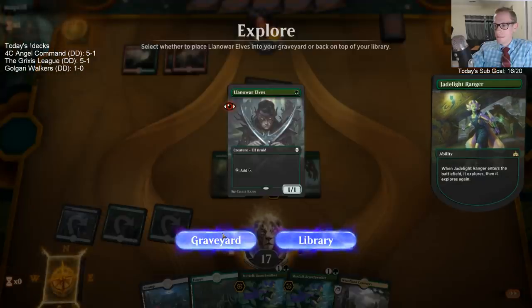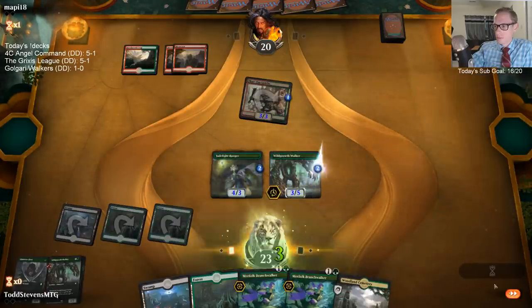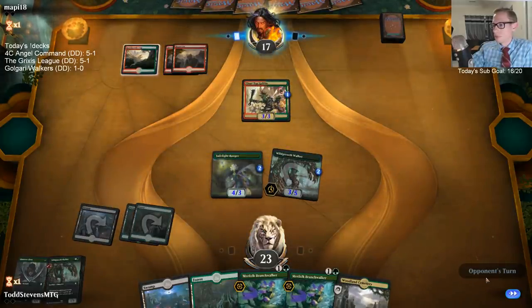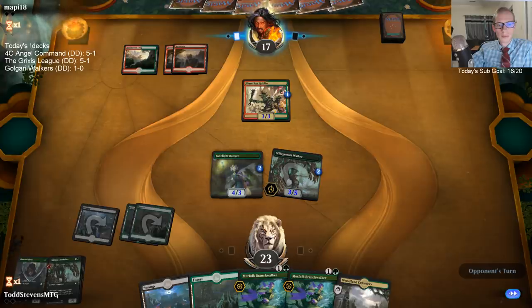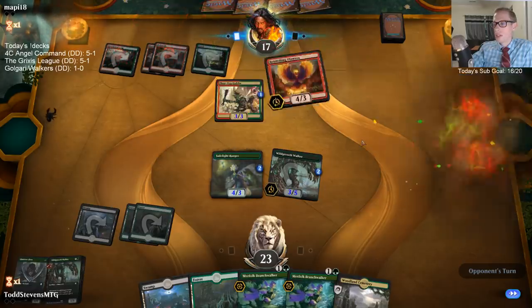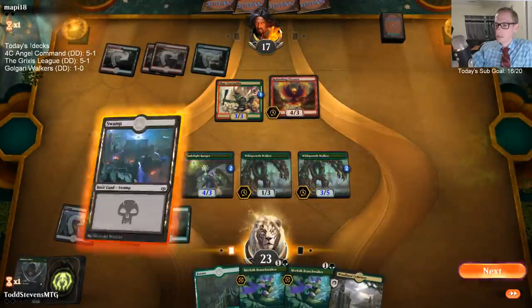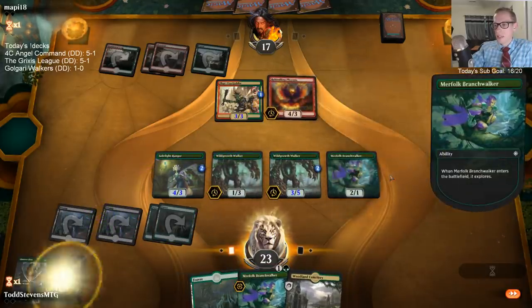Gruul can still have removal for the Wild Growth Walker, but they have a smaller chance to have it. Mono Red just has a whole lot of bolts — they're much more likely to have the removal spell. The opponent's sleeve was too shiny. That was like the card I wanted to see the absolute least on their side.